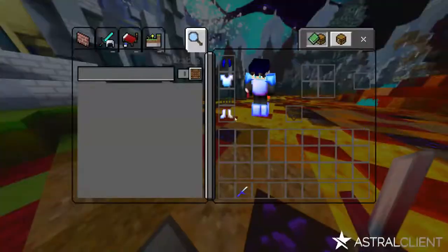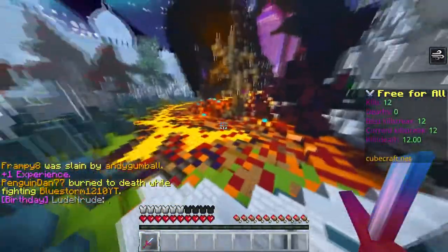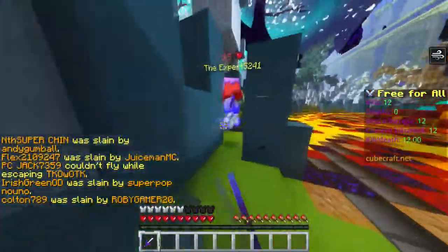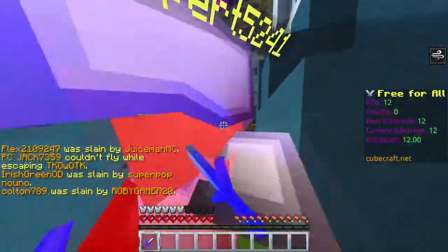I threw my sword — let's not do that. This kit is overpowered, kind of. Other than the fact that you get a trash helmet and don't even get leggings at all, you get Speed 2 — which in combat, if you have Speed 2, is a huge dodge advantage.